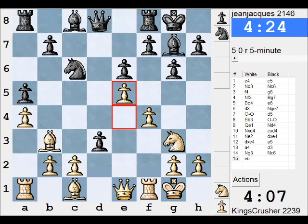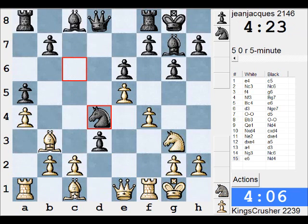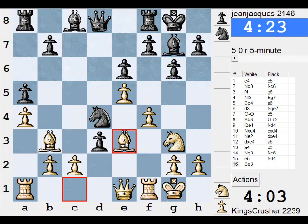So Nd4 might be quite painful. I suppose Bishop e3 — I know takes is winning the pawn. That's Bc4. I'll try and get the pawn back later, and Queen f2 — a bit risky.